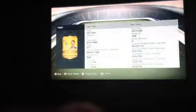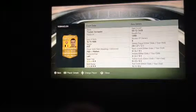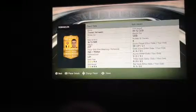Right centre back is Vermarlin — 71 pace, maybe more because he's really quick in the game. 85 heading, absolute tank. If you need anyone to win headers then Vermarlin's your person. Picked him up for 1300 coins.